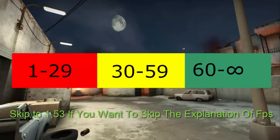So this is the FPS guide. The red part is 1 to 29 FPS and we experience 1 to 29 FPS as laggy. The yellow part is 30 FPS to 59 FPS and we experience the yellow part as good, like okay.